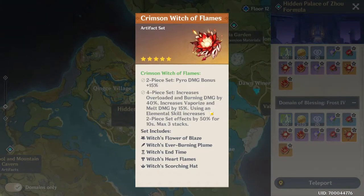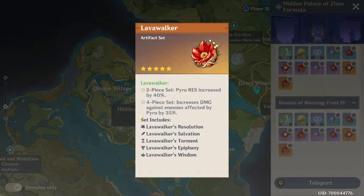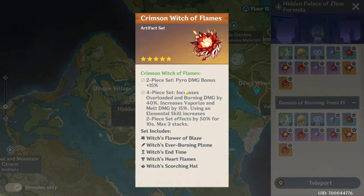For the fire artifact dungeons, Crimson Witch of Flame is good — the two-piece boosts Pyro damage by 15%, and like Thundering Fury, it boosts elemental reactions. The four-piece is interesting: using an elemental skill increases the two-piece effect by 50%, but this means it can't work on every fire damage dealer. For Klee or similar characters, you might want the alternative set that increases damage against Pyro-affected enemies by 35%, since it's a stable stat rather than fluctuating with your skill usage.